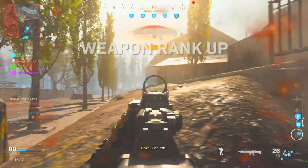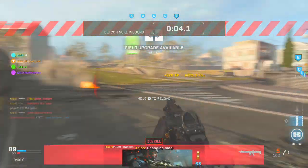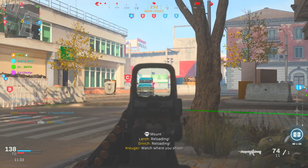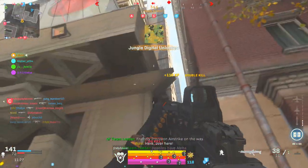Once you get all seven kills, you've unlocked the Finn LMG, and this gun is insane. The barrel attachments make this weapon incredibly versatile in any situation. You could turn it into an SMG, or turn it into a long-range LMG with increased fire rate. It's got seven different barrel attachments in total.